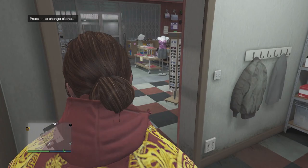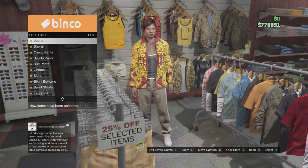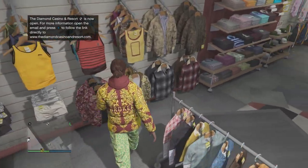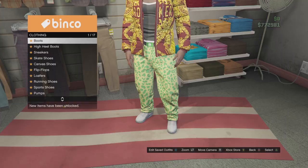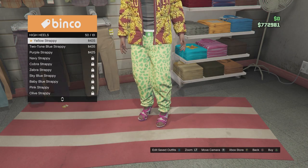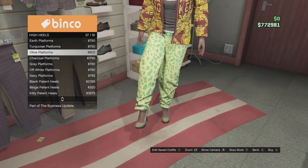After that, head over to the pants section. Go to sport pants and put on the number one muscle pants. After this, head over to shoes. Go to high heels and go all the way down to find the charcoal platform — that's number 38, charcoal platform number 38.